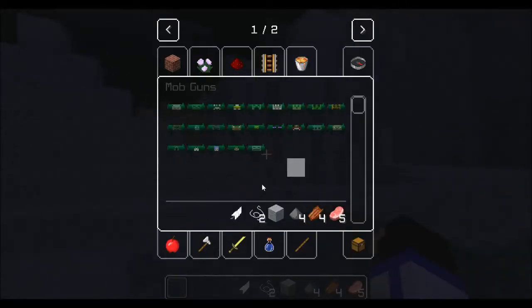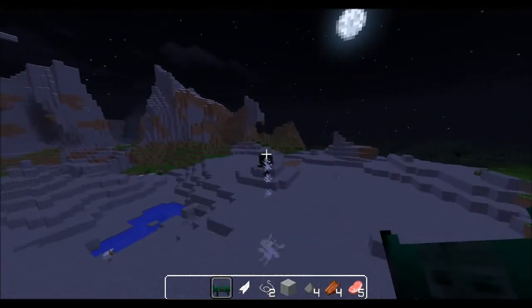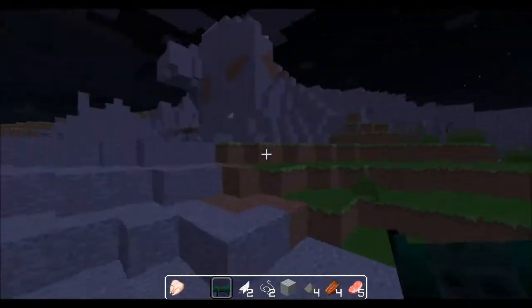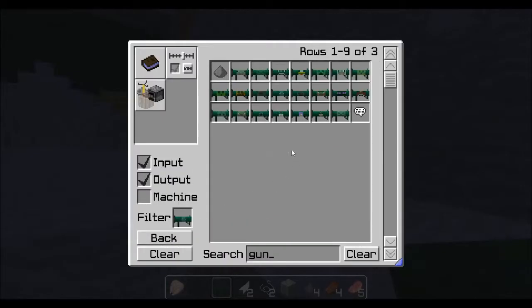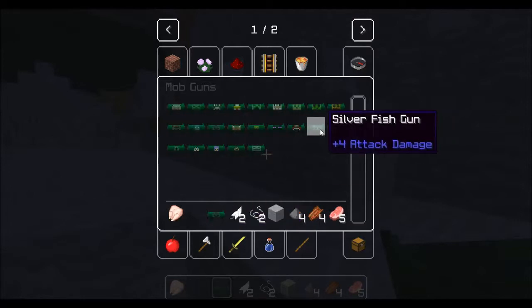Let's get the wither skeleton gun. That's gonna be fun. Ooh, that hurt. I believe this does 10 damage. Let's see how you craft it — with a bone. And wait, is there a skeleton gun? There's no skeleton gun. That's kind of strange. Oh wait — skeleton gun! So yeah, same outside. And villager gun.